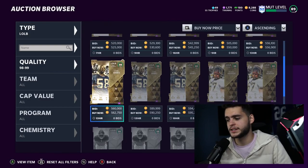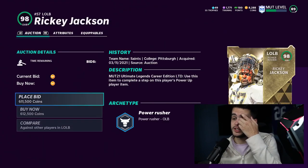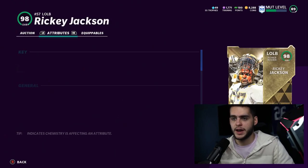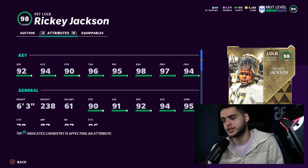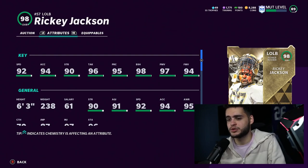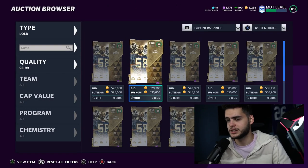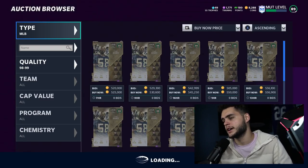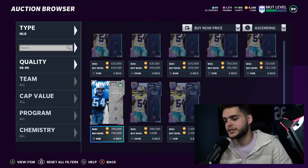At left outside linebacker, Carl Banks was kind of ruined, but we have Ricky Jackson who's arguably the greatest defensive player in Madden right now. He gets 95 speed, 95 acceleration, 99 block shed, 99 power move, and 99 finesse move. Powered up and chem'd up, Ricky Jackson is the best pass rusher and probably the best defender in the game. Scoop him up — you won't regret it.